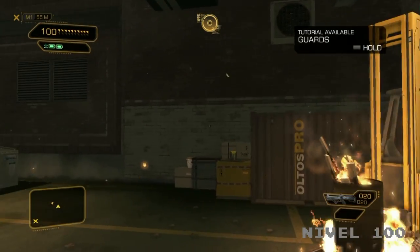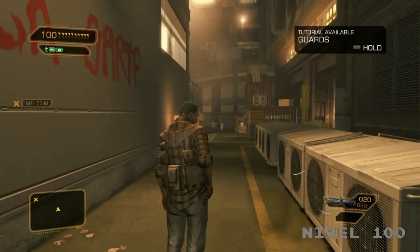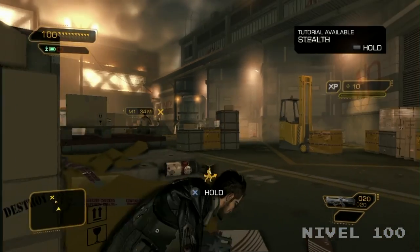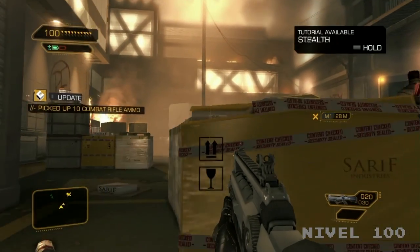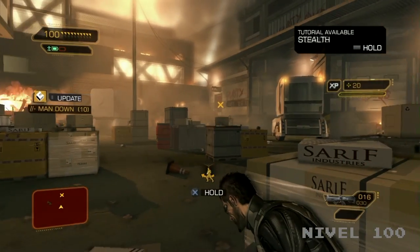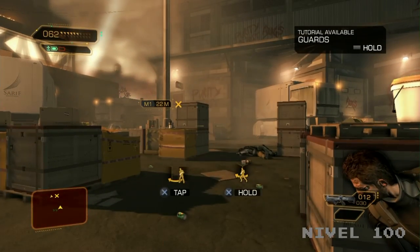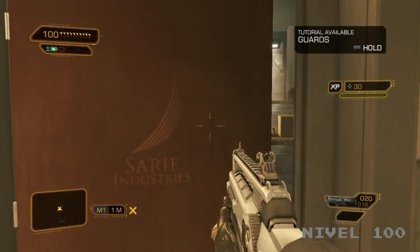Right now we're going to go with a strict combat approach. We'll start by using a lethal takedown on this first enemy. But keep in mind that it is your decision throughout the entire game — we'll never force you into being lethal or non-lethal. Now that he's out of the way, let's see what's peeking around that corner. Obviously we have a few enemies to get rid of, and we might need a bit more ammo to do it, so let's get some. So this was a purely combative approach, something you can employ throughout the game, but you can also mix it with stealth, which we'll see in this next playthrough.